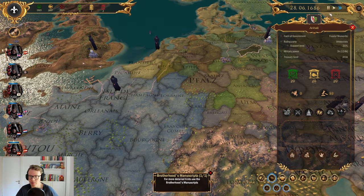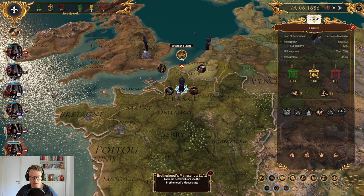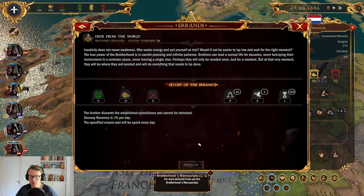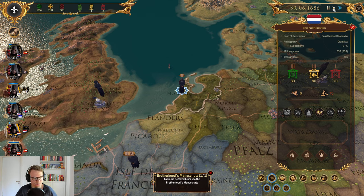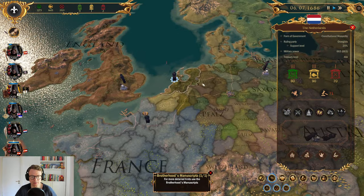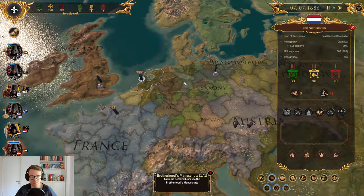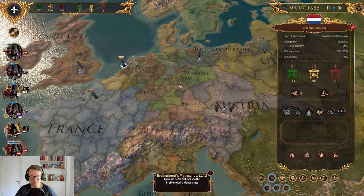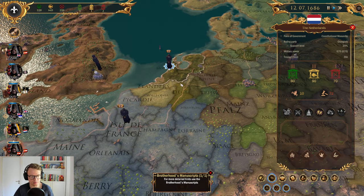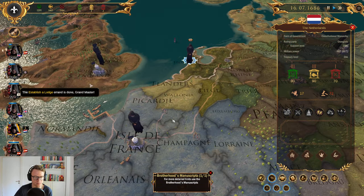While that is happening we can probably establish a lodge in France now. He is full secrecy — establish a lodge, let's do this. Netherlands — hide from the world for the time being. And then we will establish a lodge here too. Very good. We currently have no opposing orders trying to track us down — I think we've been more quiet this time around.